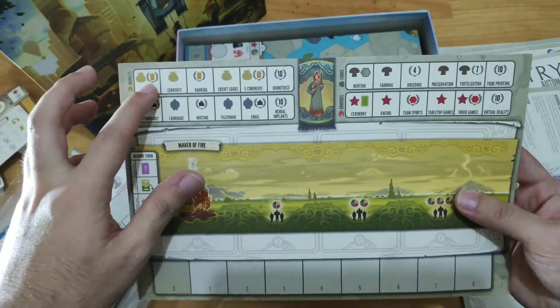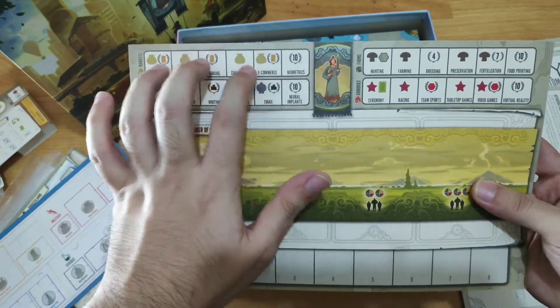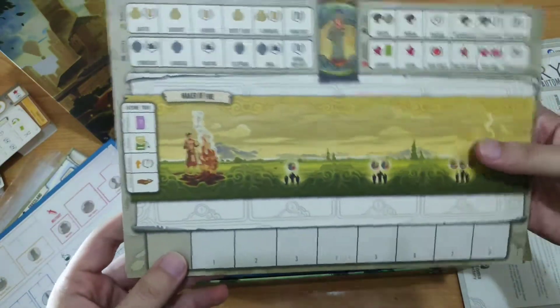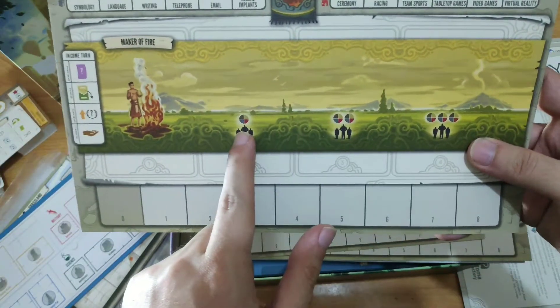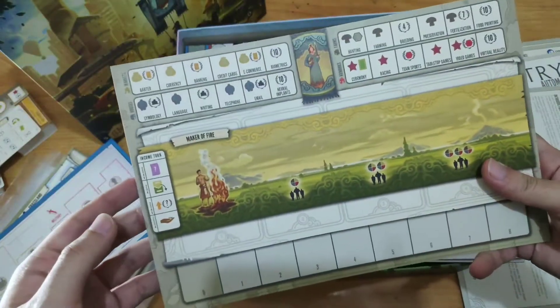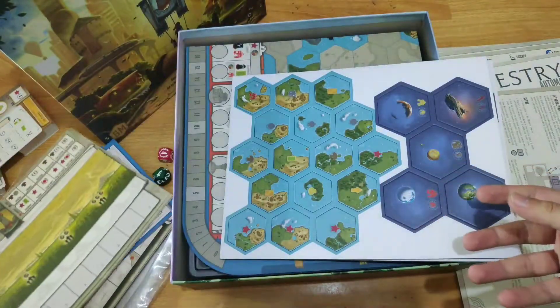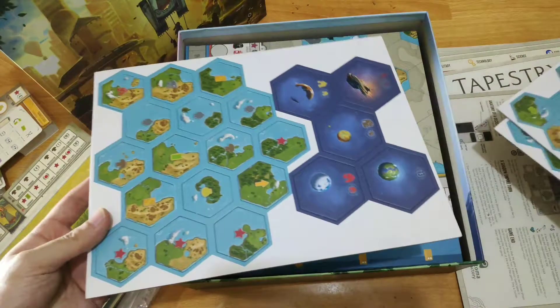Each player places their outposts or houses here, covering values. Once those values are revealed or visible, you gain those benefits. As a player you start with the Maker of Fire tapestry and can add up to three tapestry cards to your civilization's story, gaining benefits depending on the cards you play. One note: the numbers on the income turn reference are a little small, so players with vision issues may find that difficult.